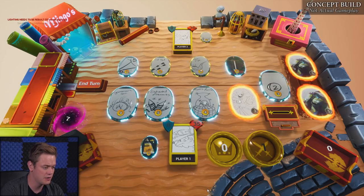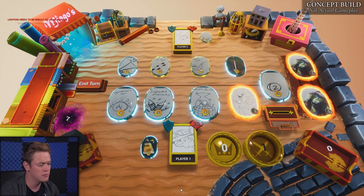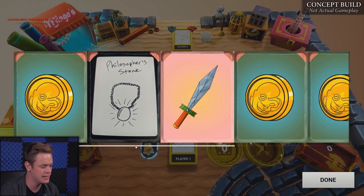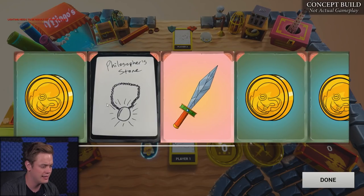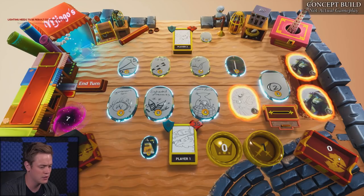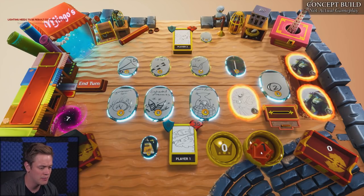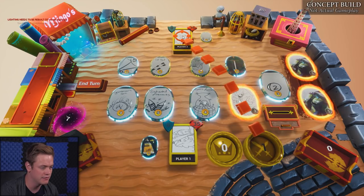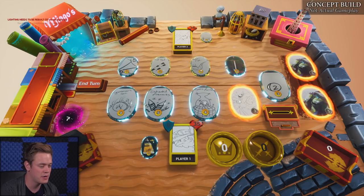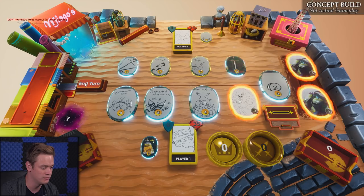The Philosopher's Stone that I just spent money for got added to my purgatory, so now it's sitting over here. At the end of my turn, all of the cards I just played and bought are going to go to my discard. I've got no more money and one attack left over, so I'm going to go ahead and attack my opponent in the face. Vampire's going to drop to 34. I'll end my turn and go to the next one.